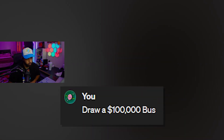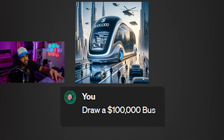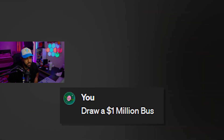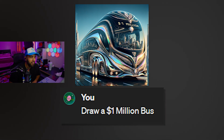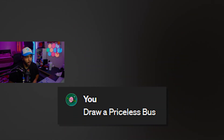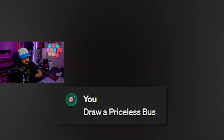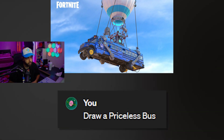Draw a $100,000 bus. Bro, there's like a whole room in there. What's going on? Draw a $1,000,000 bus. What do you get for $1,000,000 for a bus? Is there like a city inside the bus? Am I tripping? Draw a priceless bus. More diamonds, more rooms, bigger buses. The battle bus. That is priceless.